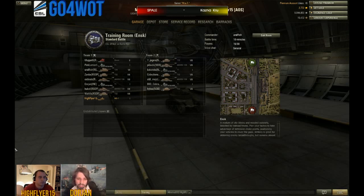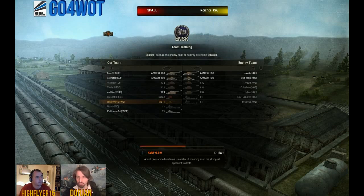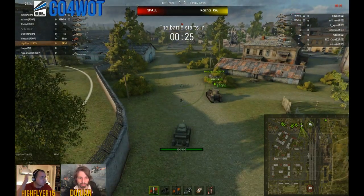Now we're starting to get used to these sort of teams. Kanza Crew are very much, I would say, obviously very solid. They won two weeks ago, so these guys are super solid. But they're going to do very traditional tactics. So what do we expect them to do with their T32s and AMX 5100s?